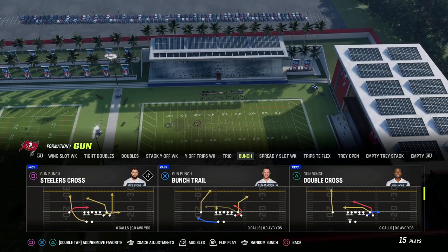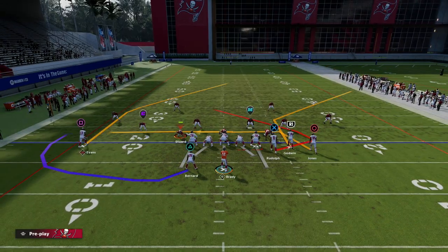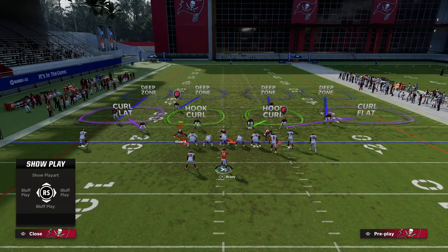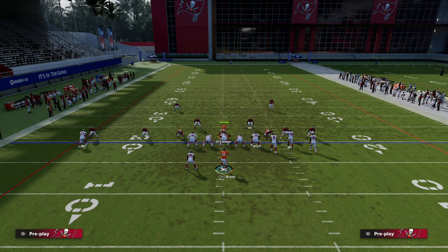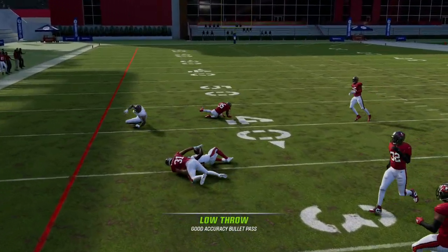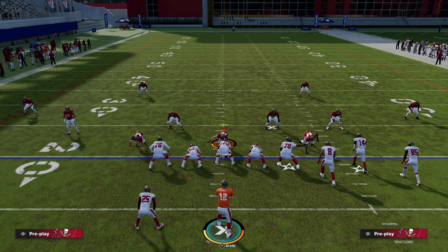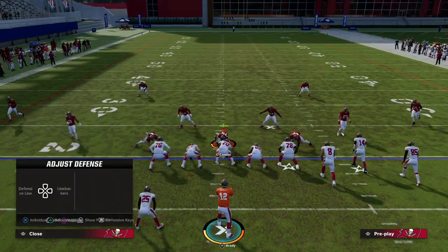I want to talk about Bunch Trail because I think it's incredible and I'm going to show you why this play is so good this year. It's good for a variety of reasons. Here's a quick concept you might love or hate - we wheel the running back and low ball the wheel with no pass lead. As you can see right there, it gets a glitchy catch animation, a little reminiscent of Madden 22, and we elaborate on that in the ebook.